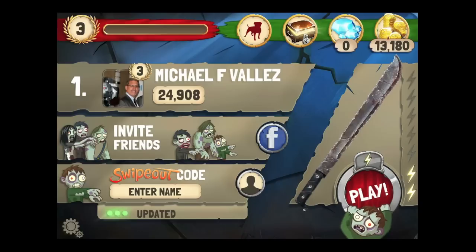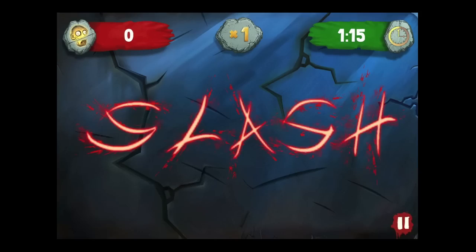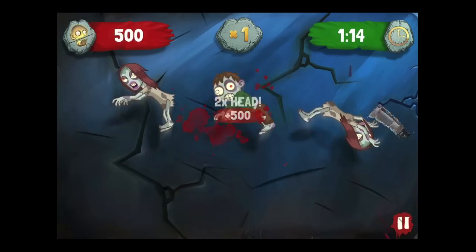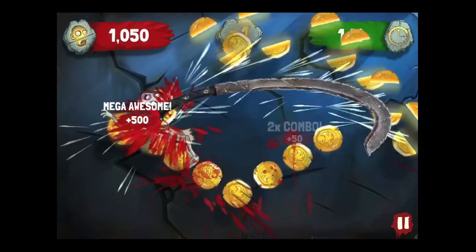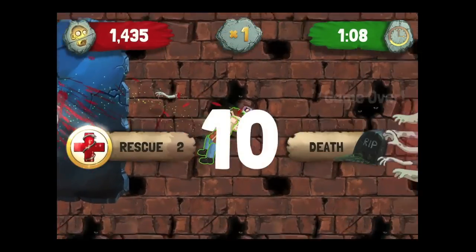You're gonna slice using that machete there — it's a nasty old machete; we haven't up-leveled or increased it to the next level because it costs some money. Slice the zombies, and where you slice them determines what points you get on the left and coins on the right — you want to slice all of them.